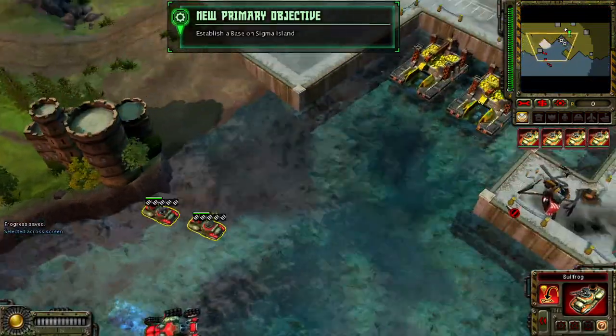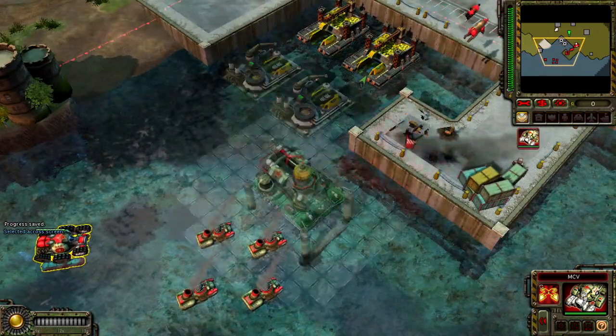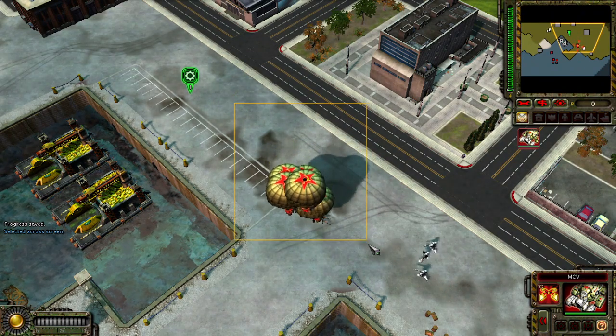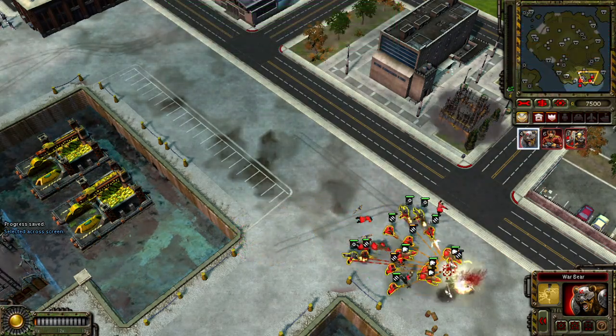We've tracked Future Tech to the nearby island, where they are developing their new weapons in the shadow of the Sigma Harmonizer. The stage is set. A unit is under attack. Unit lost. New construction options. Construction complete. Better field expanded.